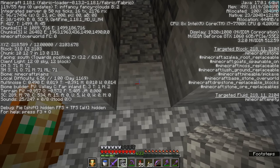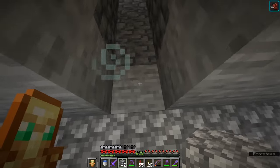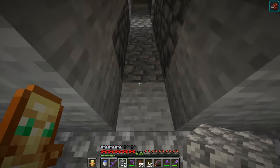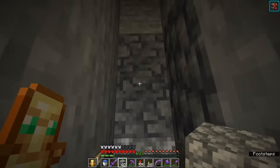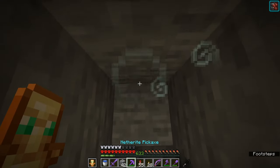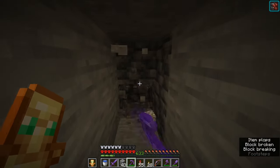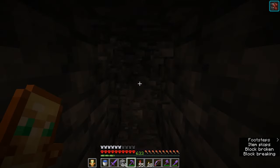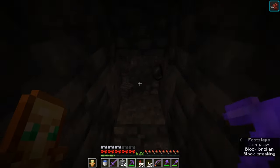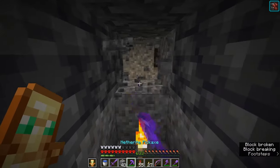We start by digging down at least to Y22 because the glow squid starts spawning from Y30 and below, and the farm is around 8 blocks high. In your position I would go a little bit deeper just in case something goes wrong. Downwards you can go as deep as you want, even towards bedrock. Here in my hardcore world I started building at Y11 so the farm is below my storage system.